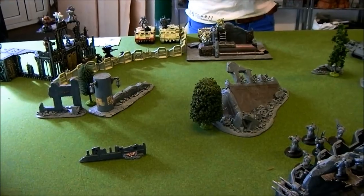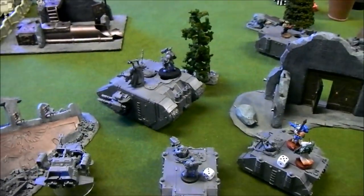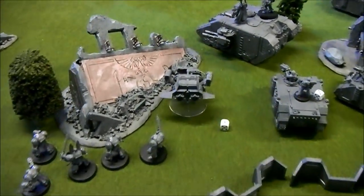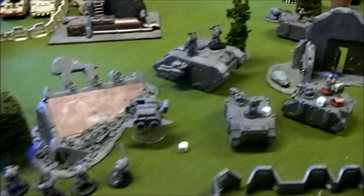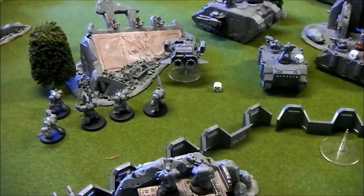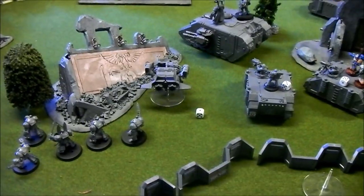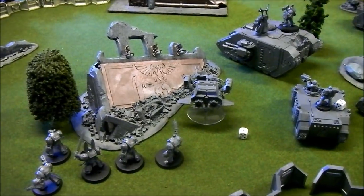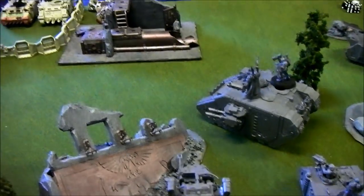That ends Chaos turn one. Dark Angels turn one: Rasmus moved the Land Raider and two Rhinos forward and turbo-boosted his Landspeeder. Terminators also moved up. He shot a Plasma Cannon at a Rhino but failed to penetrate, and fired the Assault Cannon from the Land Raider at the Obliterators in the ruins, killing one — and they ran away.